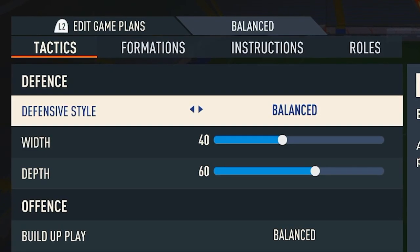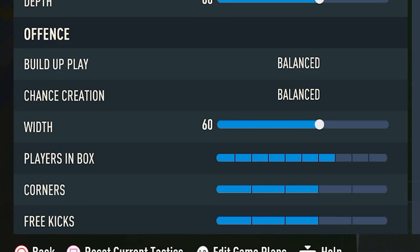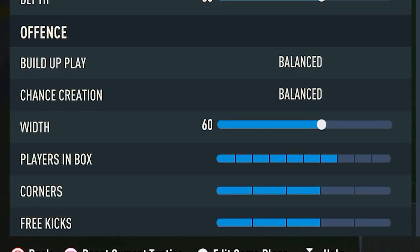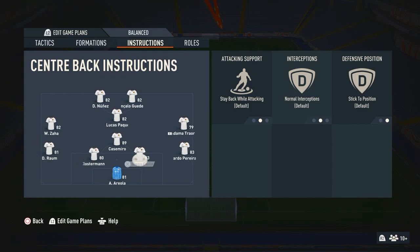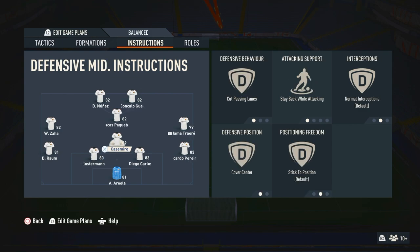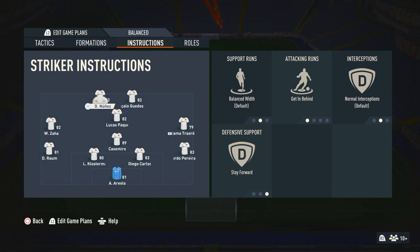Now for the custom tactics: I have balanced offensive style, width of 40, depth of 60. On the offensive side: build-up play on balance, chance creation balance, with 60 players in the box at 7, corners on 3, and free kicks on 3. For player instructions: keeper on default; right back and left back on stay back while attacking; both centre-backs on default; defensive midfielder on cut passing lanes, stay back while attacking, and cover centre; left mid and right mid both on default; CAM on stay forward; both strikers on get behind and stay forward.